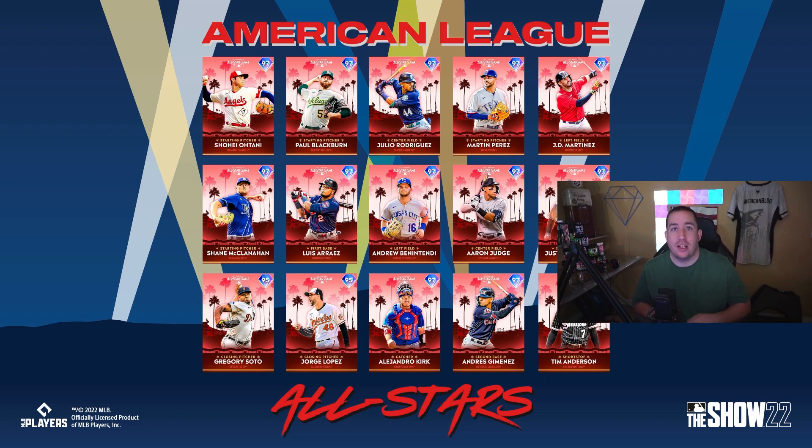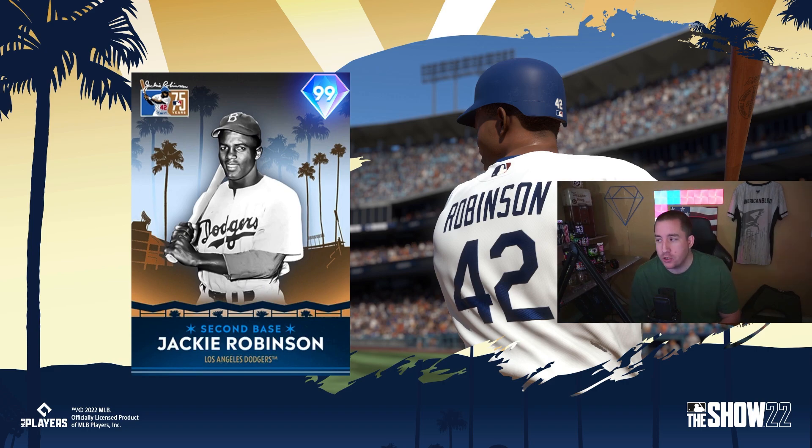As a treat for sticking around: the collection reward for collecting 44 All-Star or Home Run Derby cards is a 99 overall Jackie Robinson at second base. They'll be releasing All-Star cards after the All-Star game and Home Run Derby cards after the Home Run Derby, in addition to today's cards. That's all the All-Star cards in the program — new Home Run Derby cards tonight, All-Star game content tomorrow, and Jackie Robinson as the collection reward. Hope you enjoyed — leave a like, subscribe, and turn on post notifications!